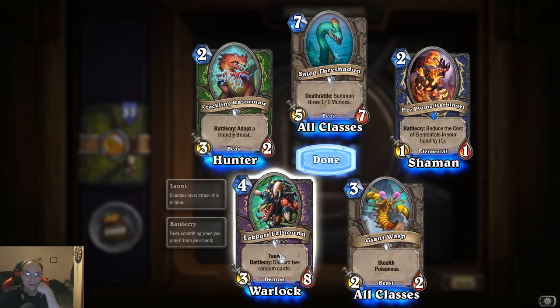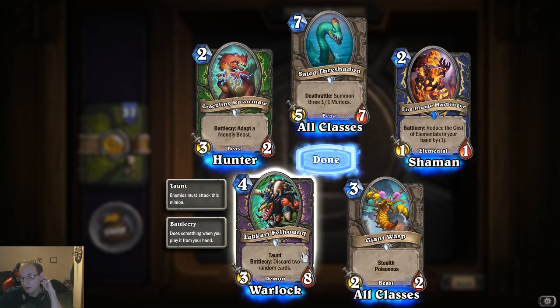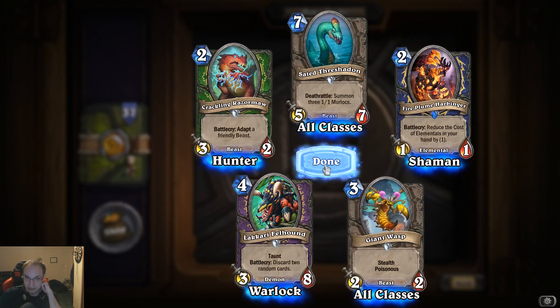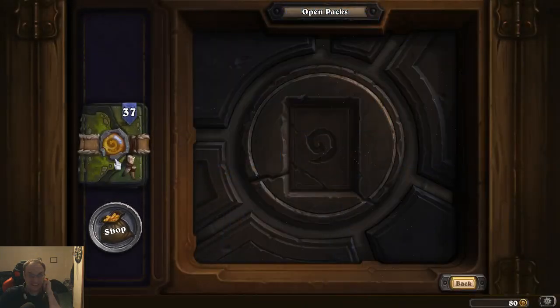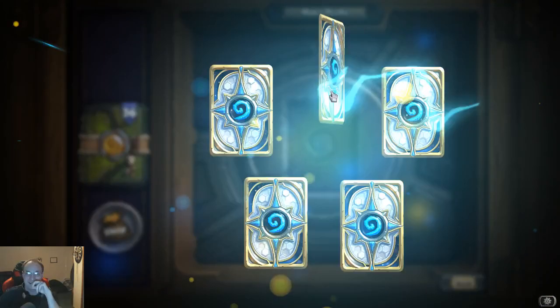Level one's new card — Lacari Fellhound: taunt, battle cry discard two random cards — could be good and bad. It's a three-eight for four cost — oh my god, that's nasty.